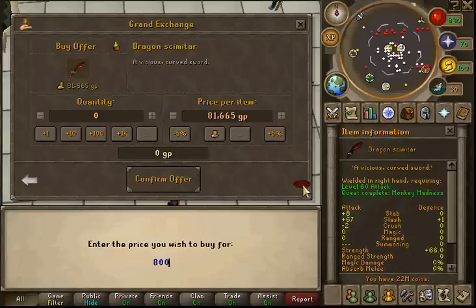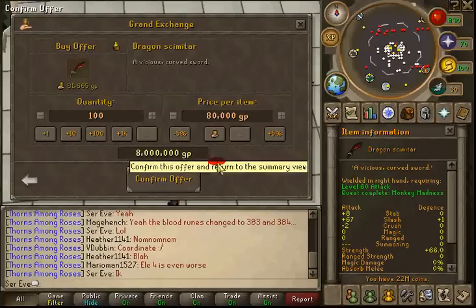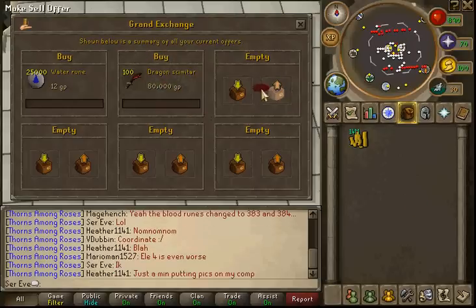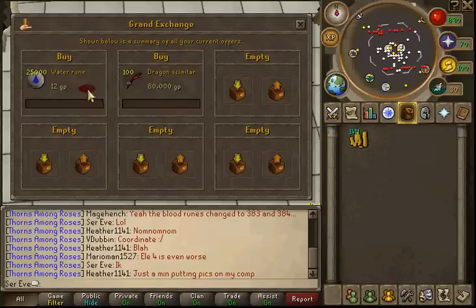Our buying price is going to be 80K and I'm putting in a buy for 100 of them. One thing about dragon scimitars is you can only buy 10 every four hours - there's that four-hour limit. So what you're going to do is every time you sell a few, say every time you sell five, collect them in your inventory and then turn around and sell them for your selling price. These are moving pretty slow today so we're going to do blood runes - I want to show you some faster profit.